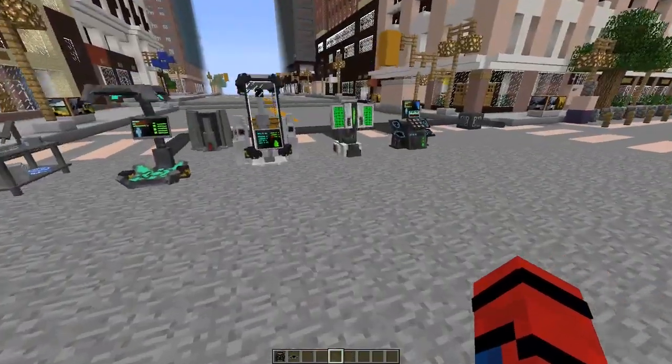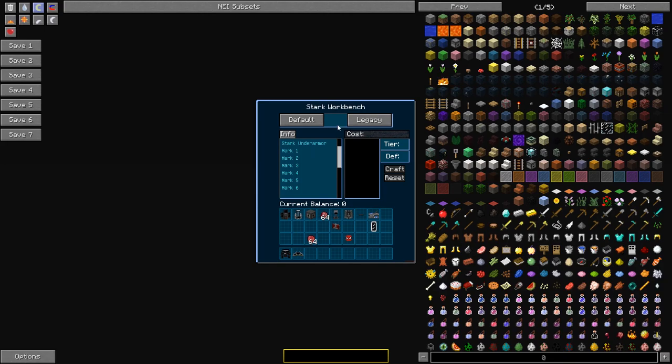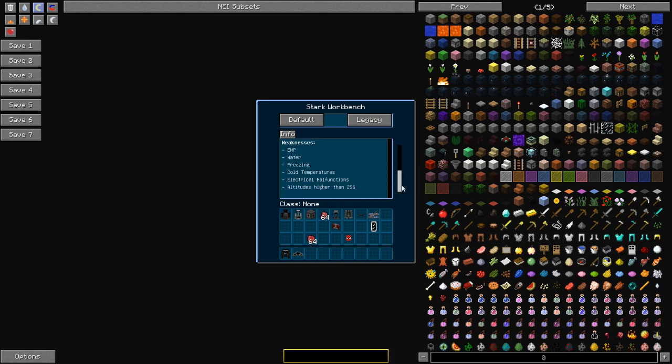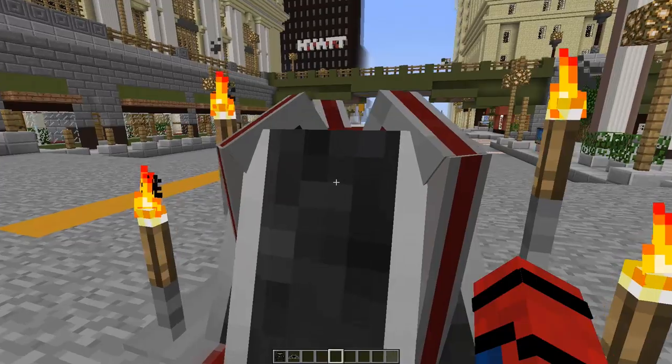Now let's move on to stuff that doesn't require the electronics system. First, let's get to the Stark workbench. I go over this in my legacy video so I'm not going to go in depth — really all the machine offers is info: it tells you what the suit can do, what the abilities are. The rest is legacy, so make sure to check that out in the description below.